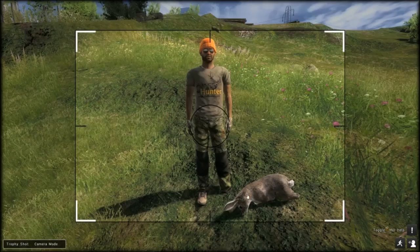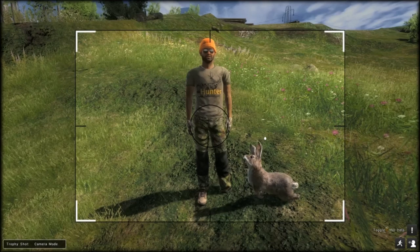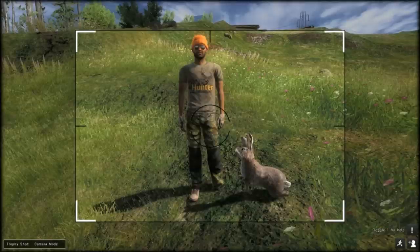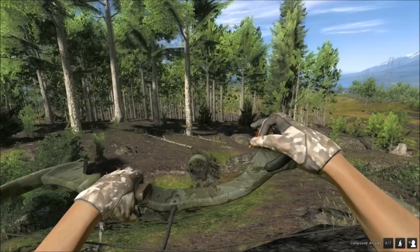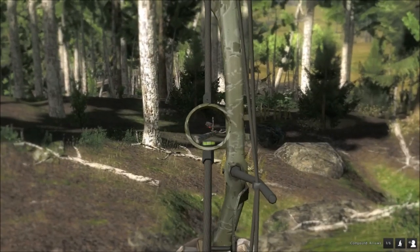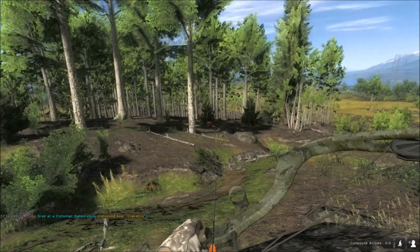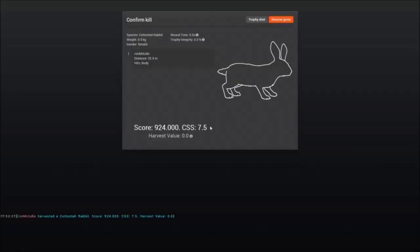I've also been trying the bow and the crossbow on the rabbits — they are quite tricky to hit but I have managed to bag some. It just takes a little bit of patience. Here's one with a Snake Bite bow — nice clean shot, small rabbit.